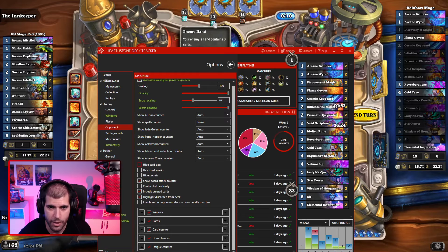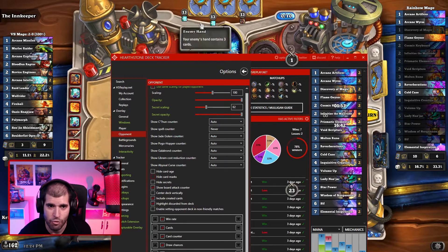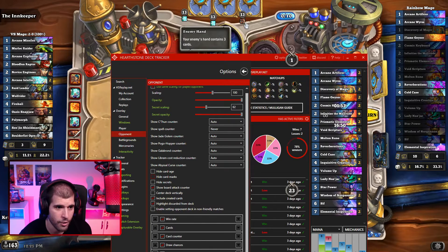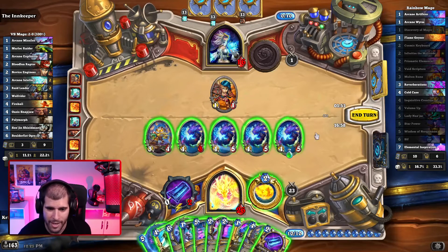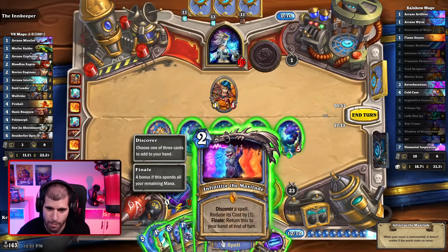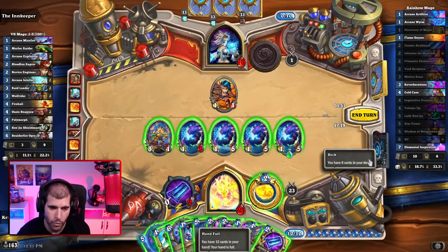Card age is definitely something you need to be paying attention to, and it's also something you will never pay attention to if you didn't have a deck tracker. Hide card marks is also another cool thing — here we can see that the opponent drew a couple of cards last turn with Arcane Intellect and also drew a card with the help of Novice Engineer. It's not super helpful in this situation, but let's say if the tables were turned and I discovered something from Infinitize the Maxitude, the opponent would know I have a random discounted spell — which could help them guess what to play around.